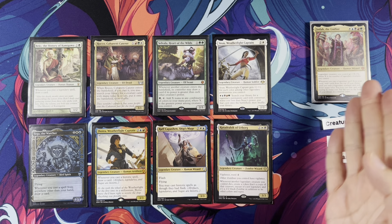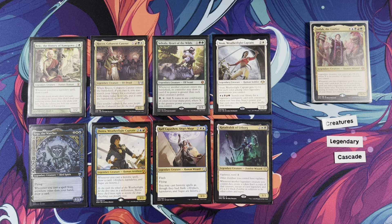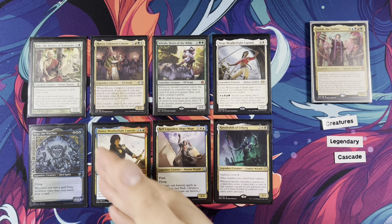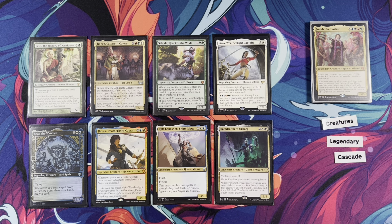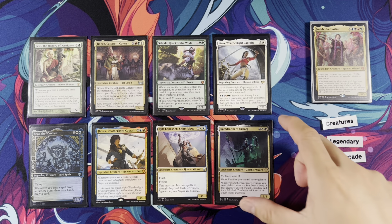Vega the Watcher — when you cast a spell from anywhere other than your hand, draw a card. Cascade triggers Vega. Joira, Weatherlight Captain — when you cast a historic spell, draw a card. Historic includes legendary cards, artifacts, and sagas, so it's kind of like another Reki. Very good in the deck — if you already have Reki, search for Joira or vice versa. Wrath Capuchin, Ship's Mage has flash and flying, and other historic spells get flash — good synergies there.